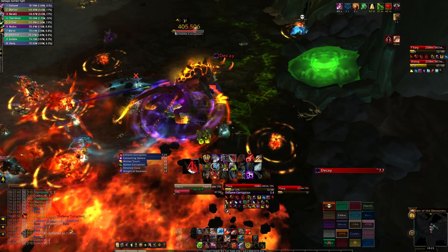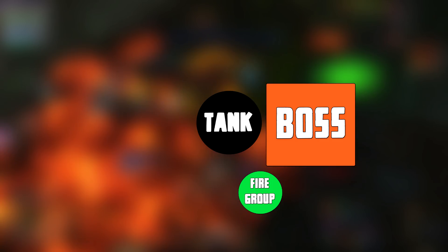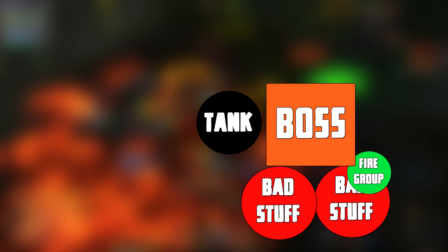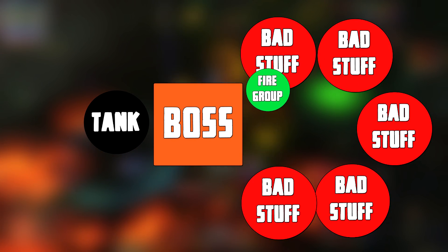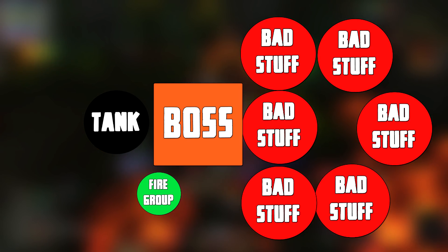Fire will also take shadow damage when the shadow dog does siphon at 100 energy. To deal with this, every fire player needs to stack up on the fire dog's front left leg. When the force field comes out, move counterclockwise around the boss each time. Once you get to the other side of the boss, the tank should pull the dog back so you can now move behind it and then move back into your original position beside its front left leg.